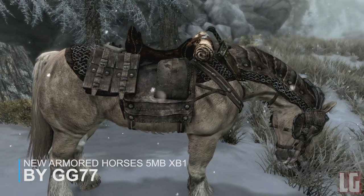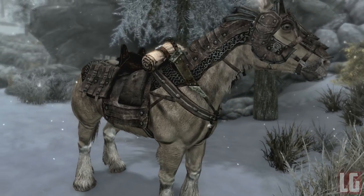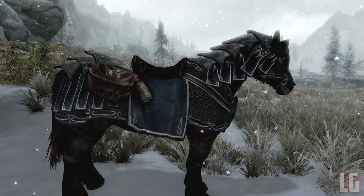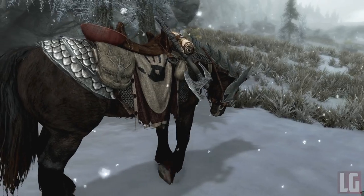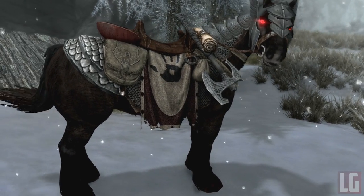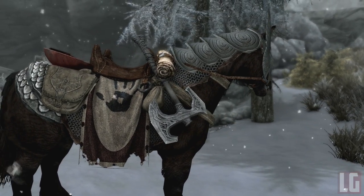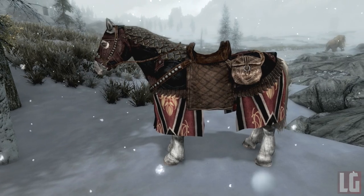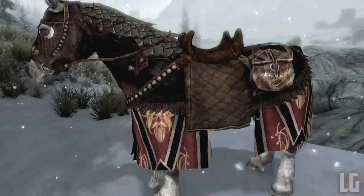Our next mod is by an author we'll be seeing a lot of over the next week, as he's released a whole bunch of cool mount-related mods. We have two in today's video, starting with Armored Horses. This immersive mod adds summonable armored horses for you to ride — a regular armored horse, a long armored horse, and leather armor and ebony armor versions. The regular one is actually Shadowmere. All the books to obtain them can be purchased from Farengar in Dragonsreach. Armored horses definitely make Skyrim feel more realistic, so this mod is worth checking out.